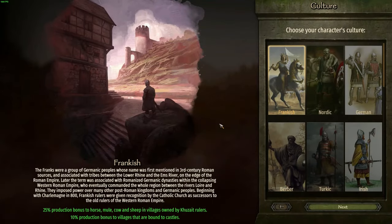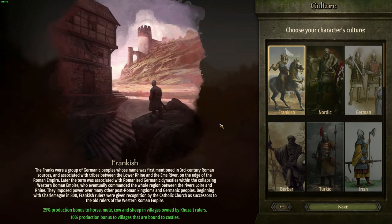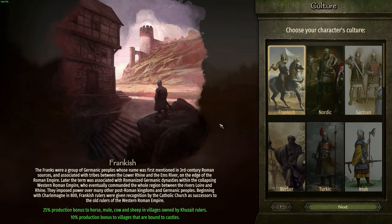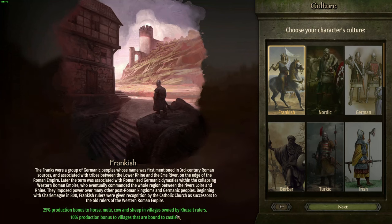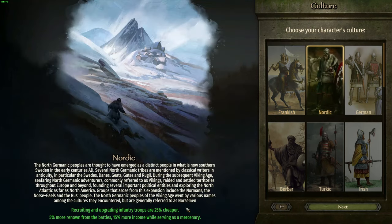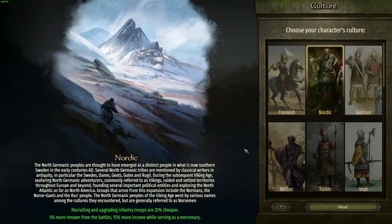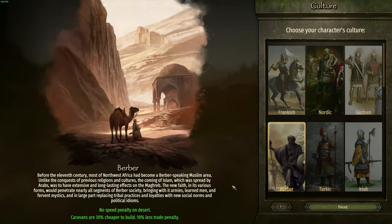Here we are on the culture selection screen. First thing to call out is that a culture is different to a kingdom — people always forget this. The culture that you choose has no impact on either a kingdom that you create in the future, or a kingdom that you join as a vassal or mercenary. There are only a couple of things that cultures actually influence. The first is the bonus shown here, and these bonuses only apply once you create your own kingdom and have your own settlements. These are actually just the vanilla bonuses — I haven't created new ones, but I have redistributed them amongst the new cultures where I thought appropriate.